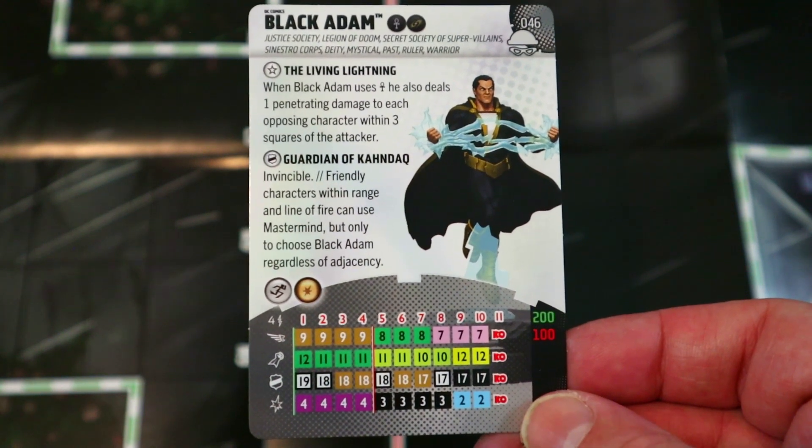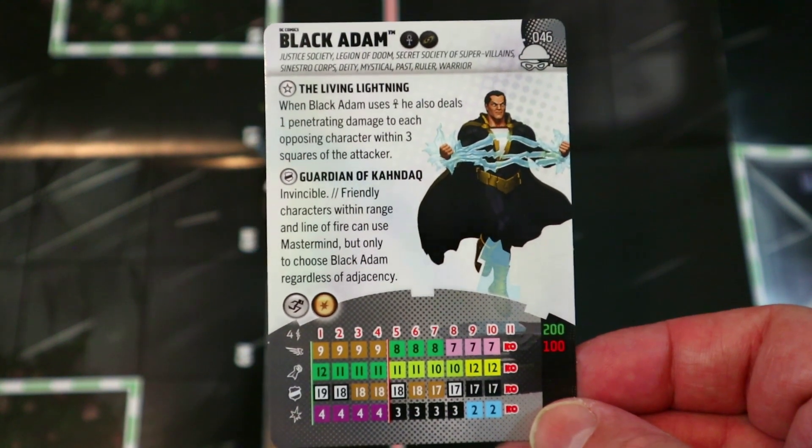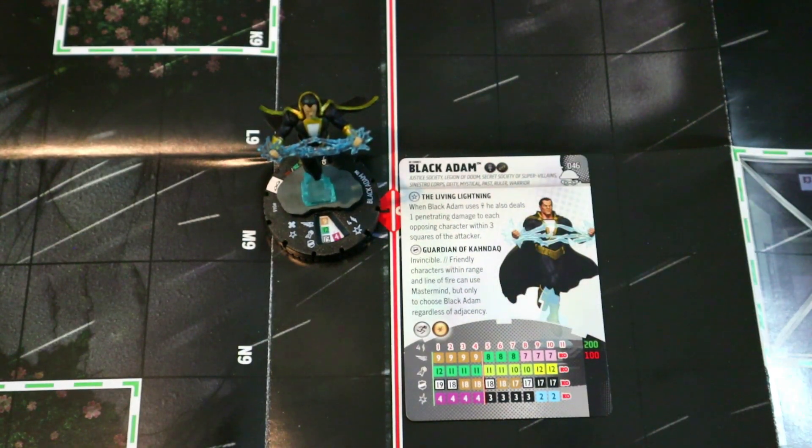He's got 12 attack, Super Strength, four damage, Close Combat Expert — so 13 attack for five damage with knockback. Two straight clicks of Invincible with the Mastermind special for 200 points, well worth it. At 100 points he's got Charge, Quake, one click of the Invincible special, and Outwit — still putting in serious work. Definitely play him at 200 in sealed, he's an unstoppable beast. He's also got pulp potential throwing cheaper characters next to him to Mastermind onto him and get tons of free Mystics damage. This is one of my favorite versions of Black Adam ever.